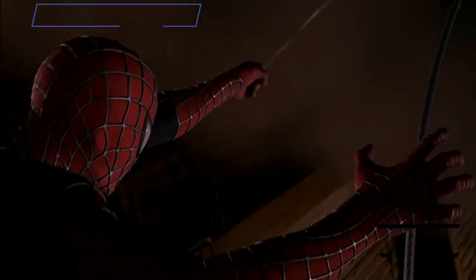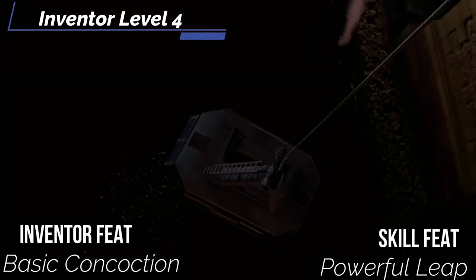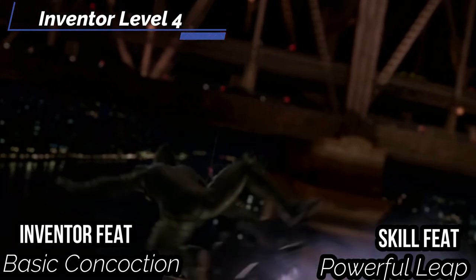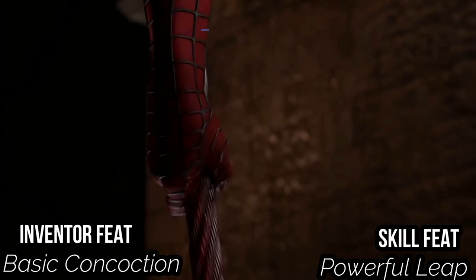At inventor level four, for our inventor feat get basic concoction from alchemist to get quick bomb — you can interact to draw a bomb, then strike with it. For our skill feat, get powerful leap: you can jump five feet up vertically and increase your horizontal jump distance by five feet as well, giving you decent hops — enough to keep up with Spider-Man at least.